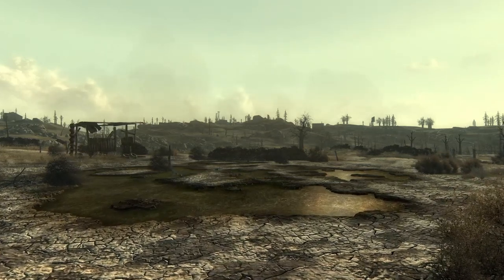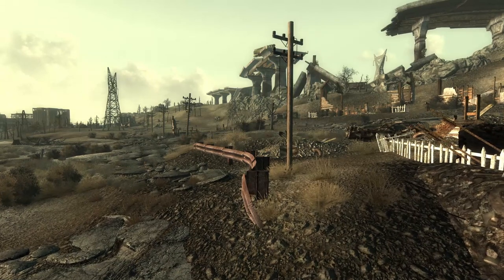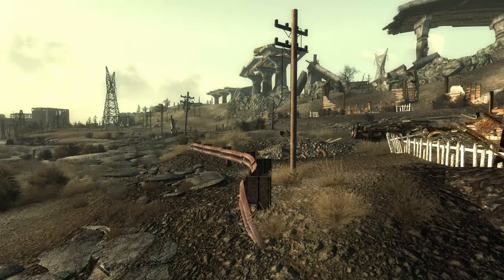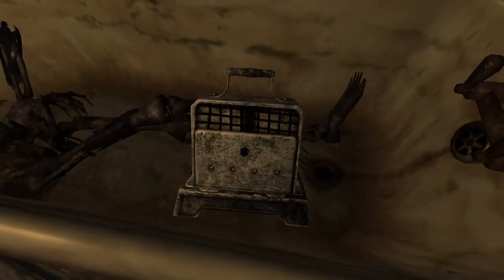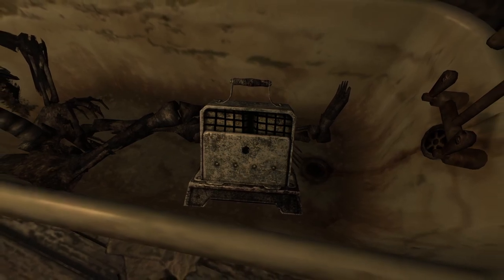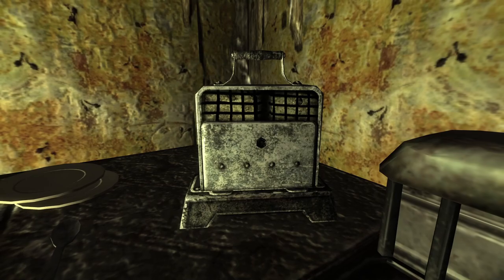In Fallout 3, there is no shortage of junk to find lying around. The post-war DC area is filled to the brim with relics lost to time and items weathered for decades. One of the less common things to find out in the Wasteland are the toasters littered about in various areas. Most of the time, we can find one or two lying around, if there are any at all.